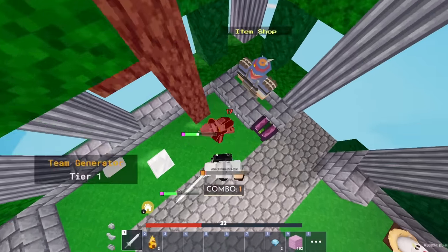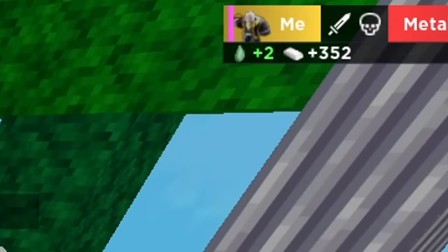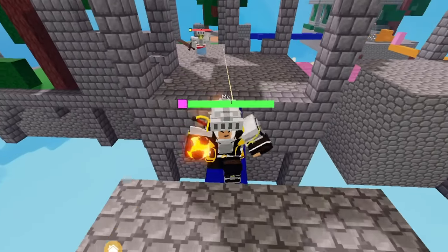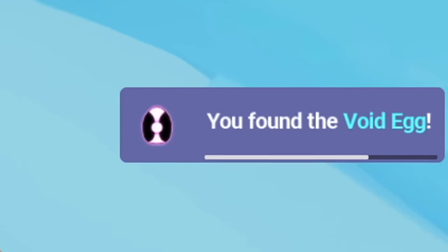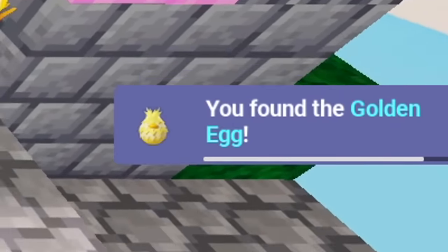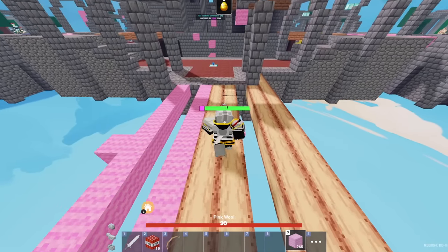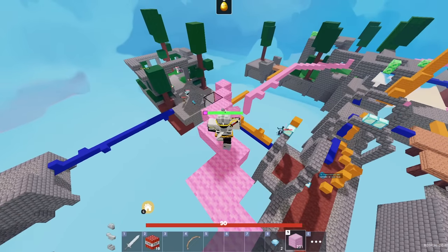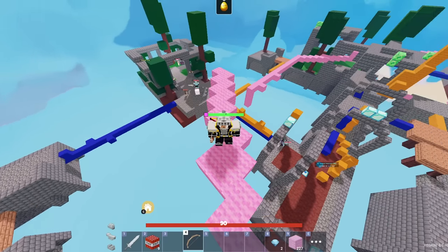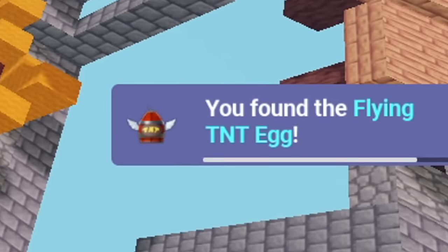Let's kill this metal detector real quick — he only had two ems. There's fireballing someone into the void — does that count? We got the void egg. Let's go take this back to base and that should be an egg. You've found the golden egg. Something tells me that the builder bridges are not very useful. Let's get the flying TNT — you found the flying TNT egg.